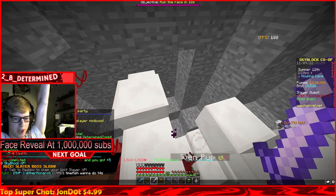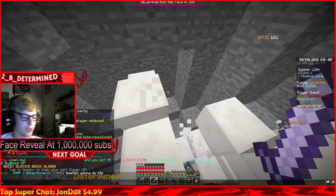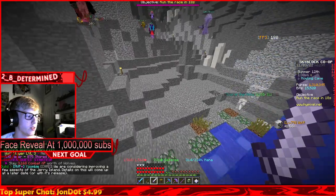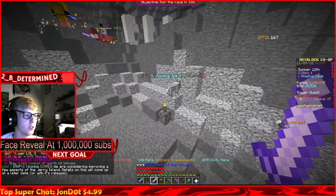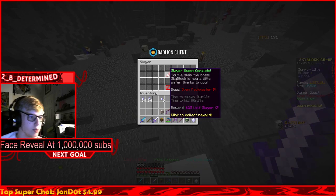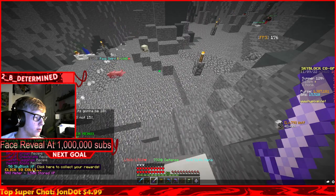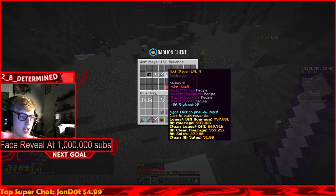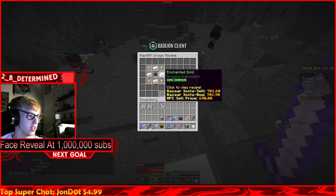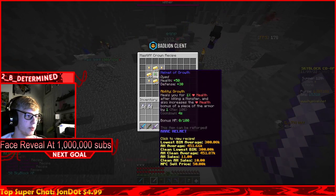Skyblock level 77 from defeating our first Fenpack Master tier four - let's go! Now after this boss we will be wolf slayer level four, gonna give us even more XP. Slayer quest complete - claimed wolf slayer level four, which gives us 50 Skyblock XP and access to mastiff armor.